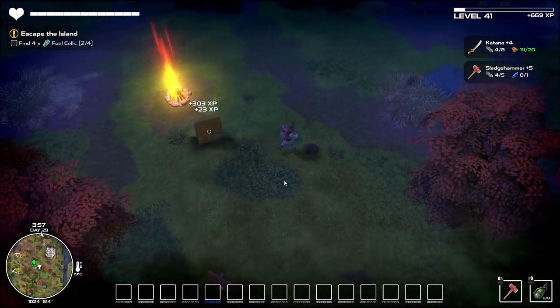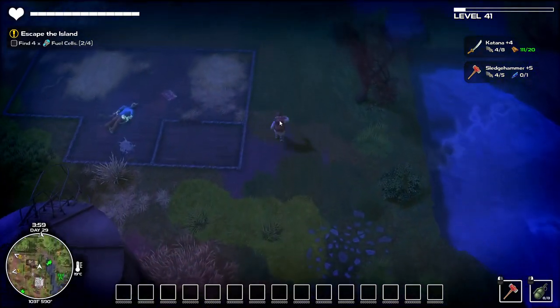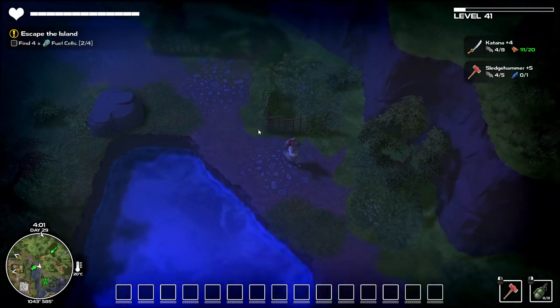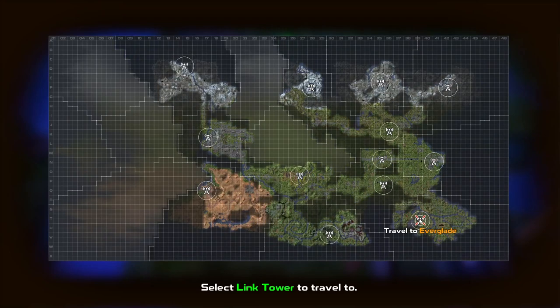We don't have enough for that, but we need the mana shard anyway. We'll try and get the katana or the sledgehammer — I'd kind of like the sledgehammer to do some more smashing, but whatever comes first we'll do that. Let's fast travel back down to this place — I did not mean to click on that but that's okay.